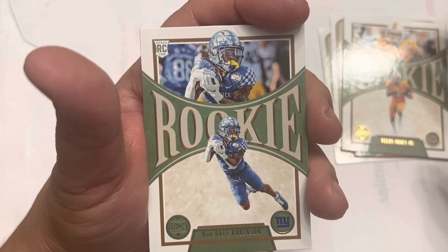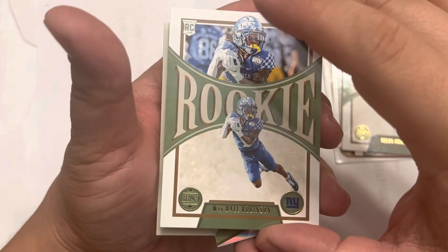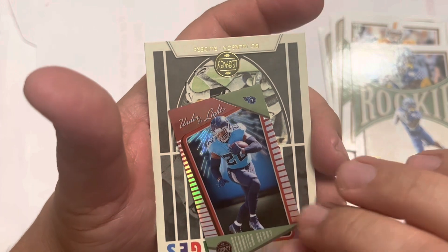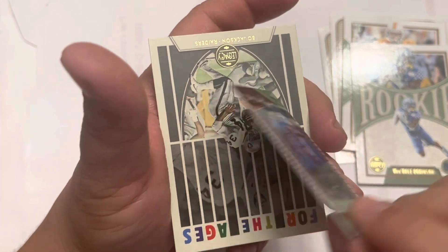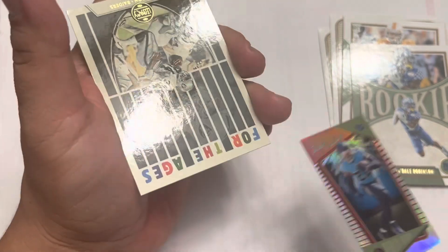Wondell Robinson from the Giants. There's something peeking out there. We have Under the Lights — Derrick Henry. Numbered to 50. There you go.